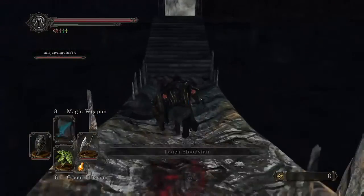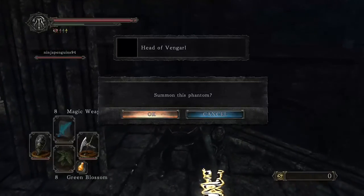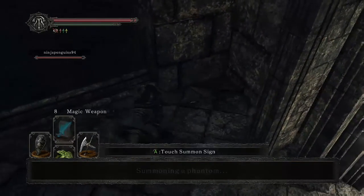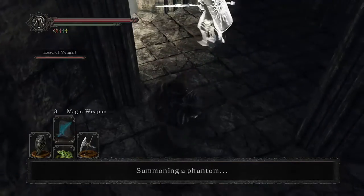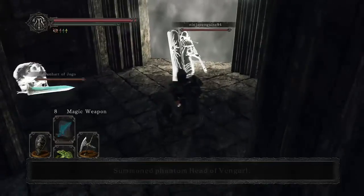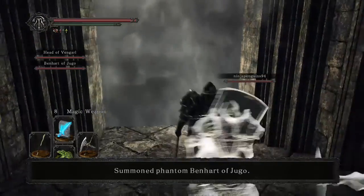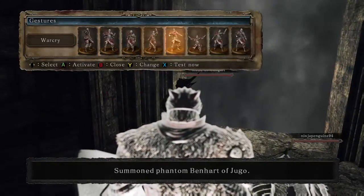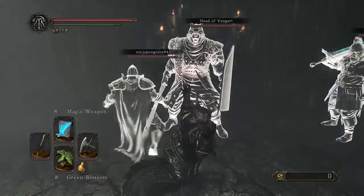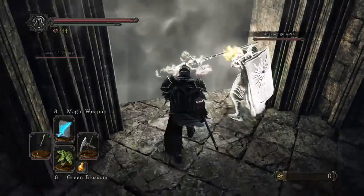Okay ladies and gents, here we are back again on Dark Souls 2, continuing my run with Ninja Penguins. We are inside Drangleic Castle about to take on the Watcher and Defender. It's going to be a 4 on 2 situation as we go in. Me and Ninja Penguins are now set, and our two NPC helpers — Vengarl and Benhart — are with us.